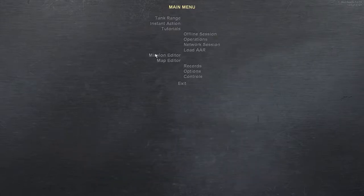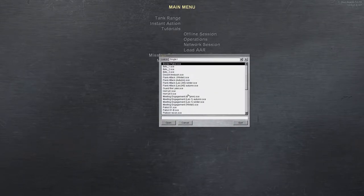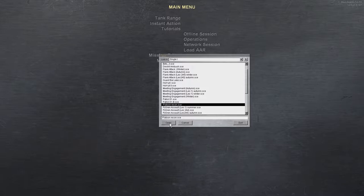With the mission editor, if you just click on it, it'll load a blank map and then you'll have to go to Open. To save time, you can hold down the Shift key, left-click on the mission editor, go through Scenarios and Single, scroll down to Platoon Recon, and open that.